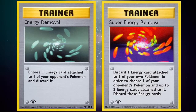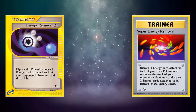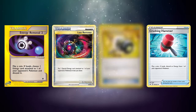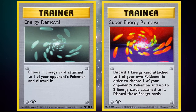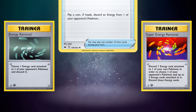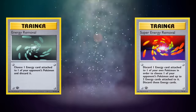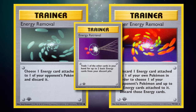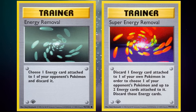Ever since these cards rotated out of standard format in 2001, they've never been considered for reprinting in their original forms. Many retrains have included needed nerfs, such as Energy Removal 2 and Crushing Hammer, both requiring a coin flip to perform energy removal, while Lost Remover and Enhanced Hammer only remove one special energy. Guaranteed removal of energy tends to be a no-no in Pokémon TCG design nowadays — the only standard-legal energy removal as of October 2022 is Crushing Hammer, which rotates at the beginning of 2023. While irritating to play against, both energy removal cards warped the Generation 1 format to be very skill-based, allowing them to take the number one spot.